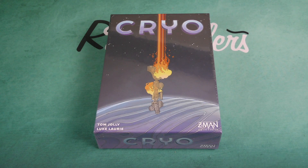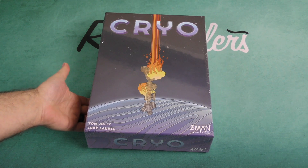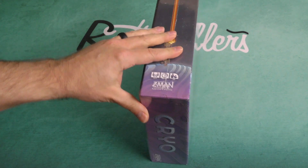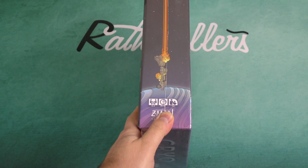Hey there everybody, it's Mike Delisio with another Dicetower Daily Unboxing. Today we're going to be taking a look at Cryo, coming from Z-Man Games and designers Tom Jolly and Luke Laurie. They were the designers of another game that I'm quite fond of, which is Manhattan Project Energy Empire, so I'm intrigued about this one.